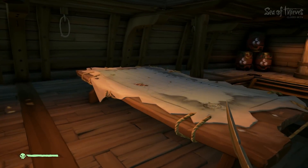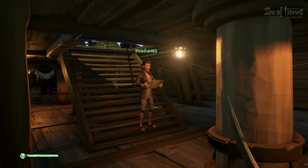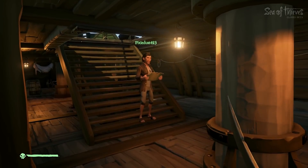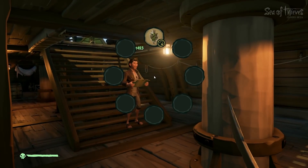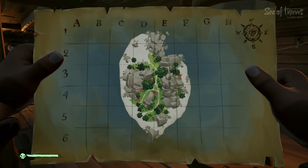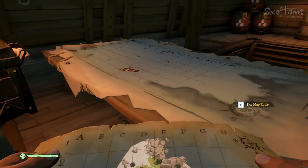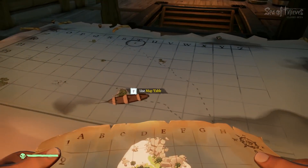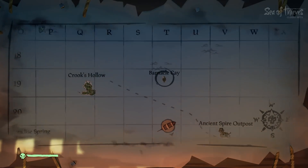Hello everyone, welcome back to some more Sea of Thieves! We figured out how to read the map we got for that voyage. If you press and hold E, there's the map. Press and hold left click and that's what the map looks like, which is really cool. You can look at this map here and we got to figure out what island it matches, which we've already done.